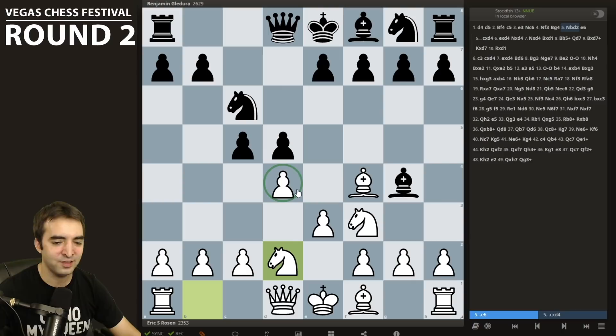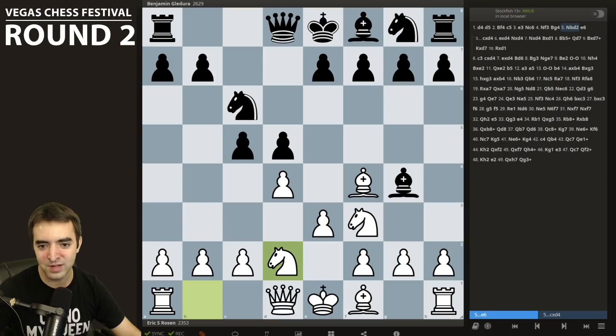Basically, this pawn is defended by tactics. My opponent was good enough not to fall for such a simple trap, so he plays e6. I play c3, and now he was very particular with the move order. He played a move I was hoping I wouldn't see but was to be expected — his pawn takes pawn.